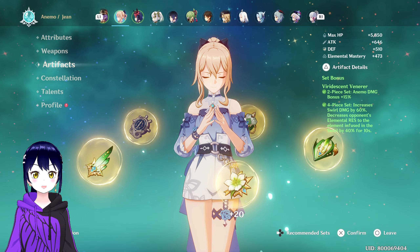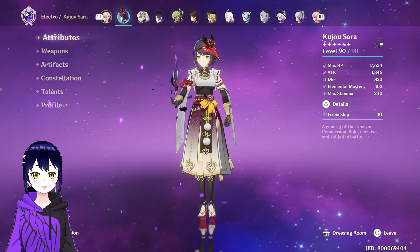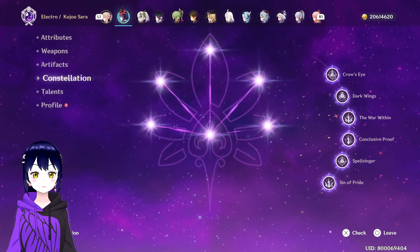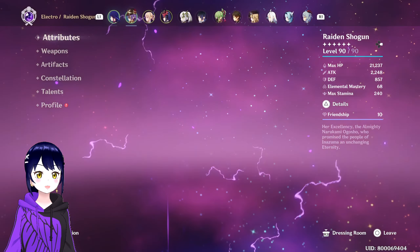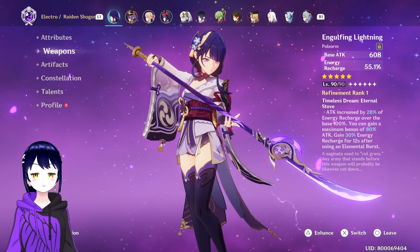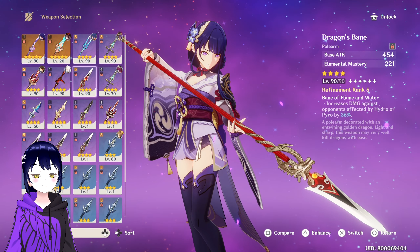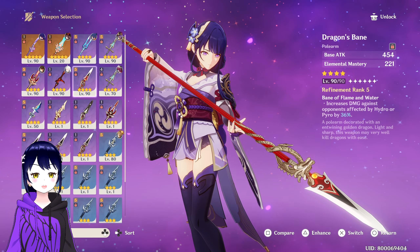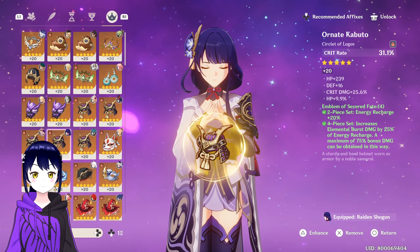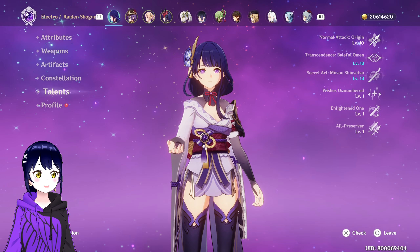Here's my Jean again — same set. And my Sara — same set, weapon bonus warbow, using 2-piece Noblesse and 2-piece Emblem for energy recharge, double crown. And finally of course my Raiden Shogun — she has below 50% crit. You should use the staff weapon if you don't have Engulfing Lightning. And Dragon's Bane if you're going to use Hyperbloom Raiden. I only use Engulfing because it's my favorite weapon for Raiden. She's using 4-piece Emblem of Severed Fate, Constellation 6, all crown.